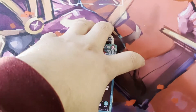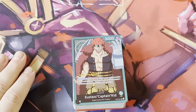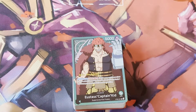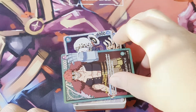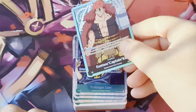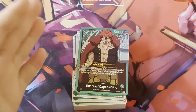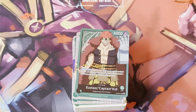Here we have Kid himself. He's got a super cool ability: you can rest three of your Don and trash a card to re-stand your leader. So basically you attack with it, it becomes suspended, then you rest three Don and trash a card to re-stand and swing again. This whole deck functions around re-standing your cards and attacking multiple times with one character or leader per turn - super fun.